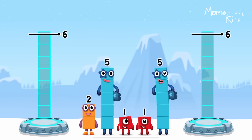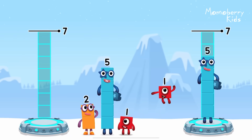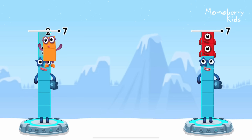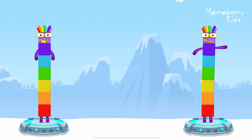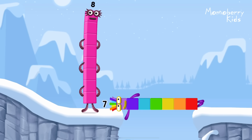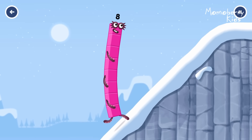Share the number blocks evenly to make two groups of seven. Five, one, one, five, two — you got it! Five plus two equals seven! Five plus one plus one equals seven! Seven equals seven! I am seven! Great!